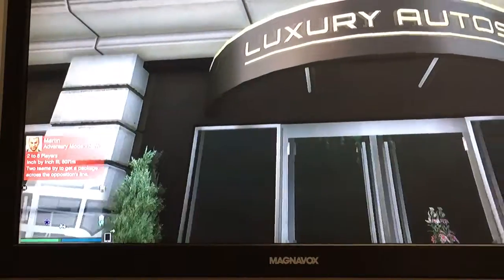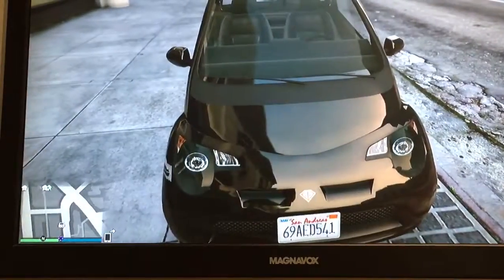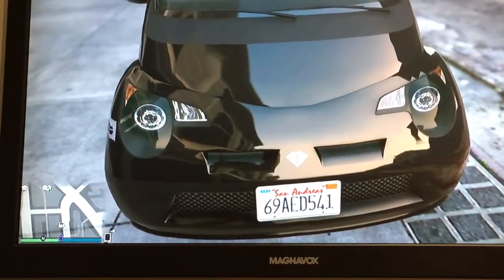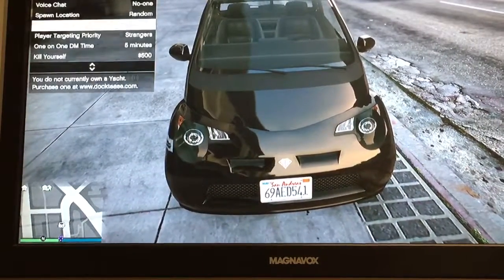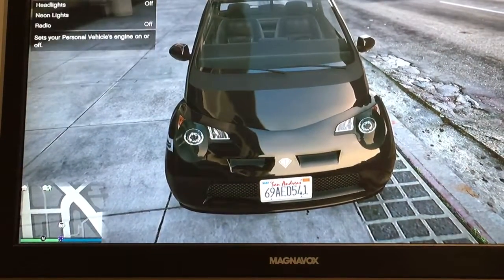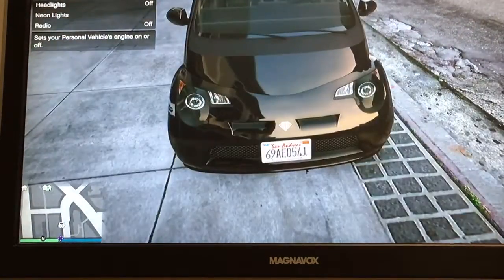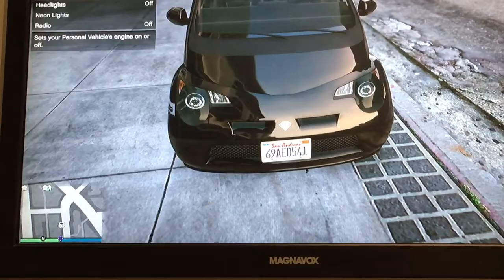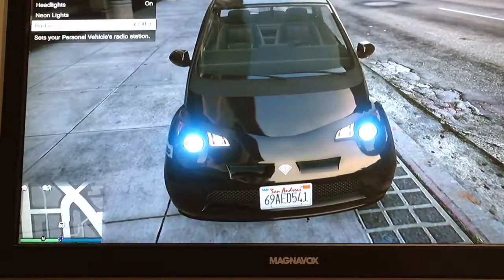Today I'm at Luxury Autos on Mad Wayne Thunder Drive in the Rockford Hills. Let's go ahead and start it up and let it run. A lot of people don't know, but this is actually a personal vehicle I just picked up. It does not have a spawn location. This one has a remote start, which is accessible through the interaction menu. If you hold the touchpad on the PS4 down, you can open that menu up, turn your headlights, neon lights if equipped, and change your radio station.